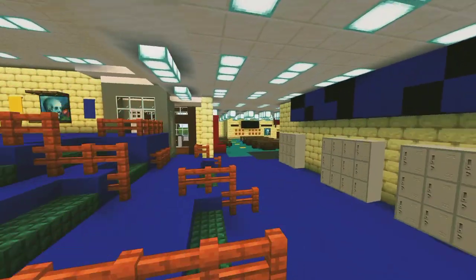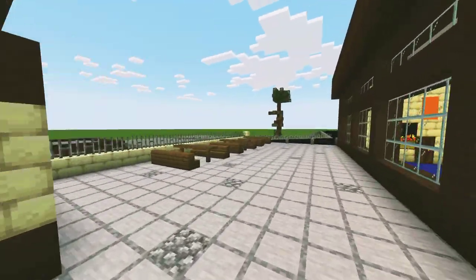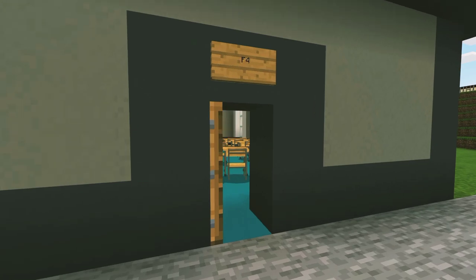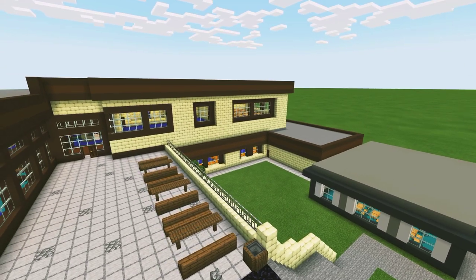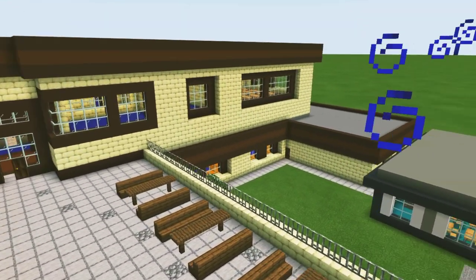For the next bit we're going to go outside to the F area. Down here we are in the prefabs — F1, F2, F3, and F4 are all just general classrooms. So yeah, that's pretty much it for the classrooms — thank you all for watching.